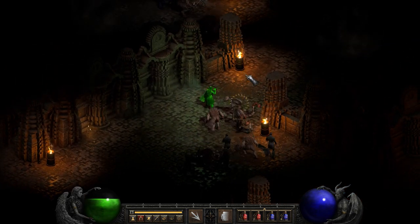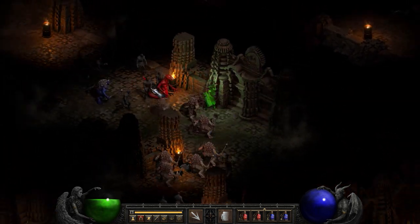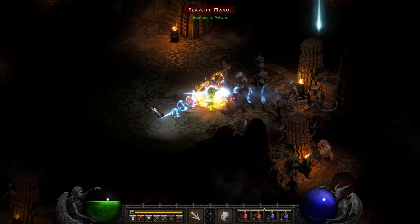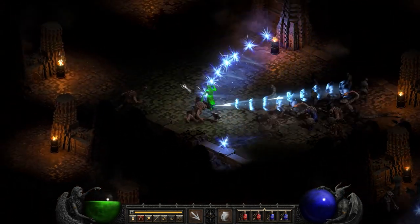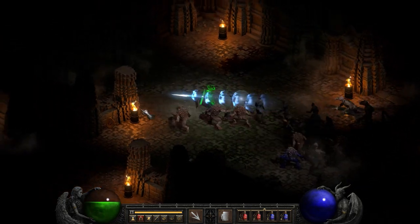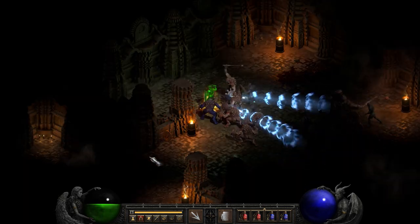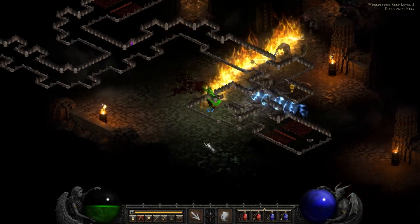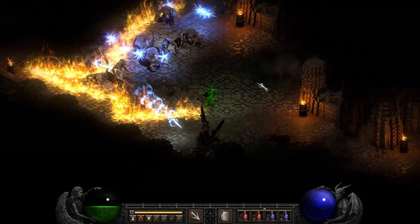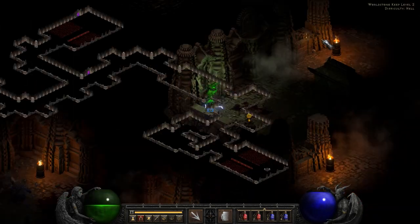We've got some Snakey Boys here, Hellspawns, various other things. I'm just going to continue strolling. What you may also be noticing is that Bone Spear is doing very little, almost no damage. That is because we are sitting at a very impressive 75% flat magic damage reduction. The Snakey Boys are actually one of the things that can get some damage through, but there are a lot of things that can't get any damage through to this character at all.